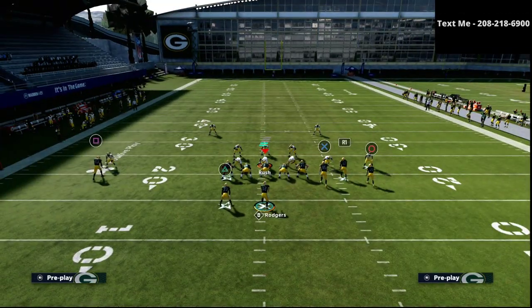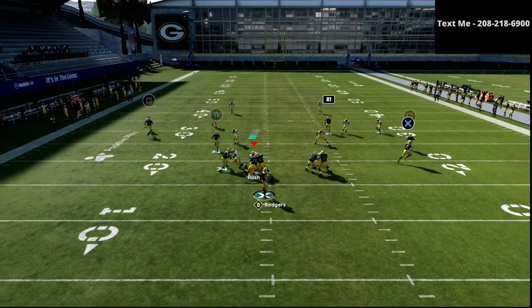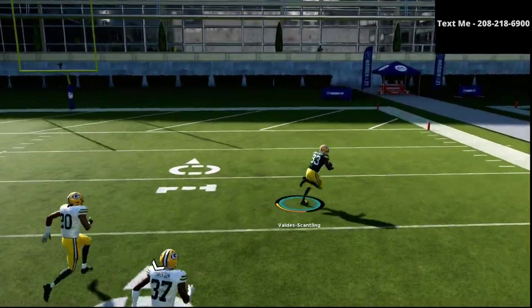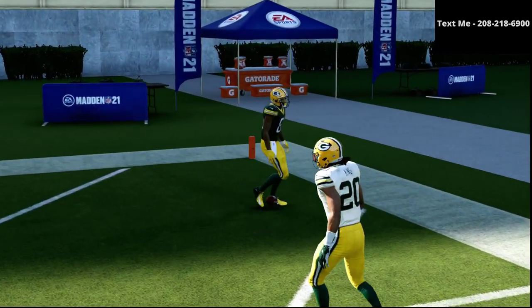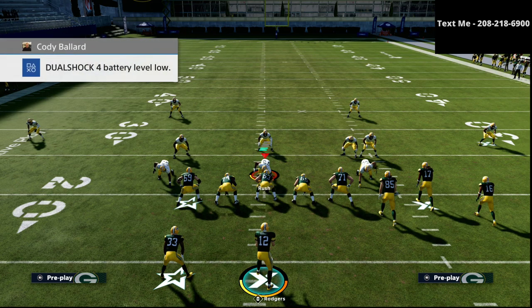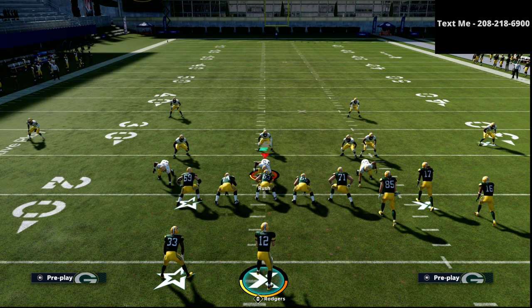If you want the entire gun bunch offense, you can get it in the description of this video. You can get the entire Jets version of this offensive scheme — with the bunch, bunch tight end, and trips tight end offset — all for fifteen dollars. The guide walks you through step by step how to set up and run the plays, plus gameplay analysis on when to use them. I'll leave a link in the description.